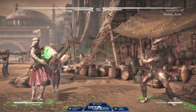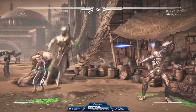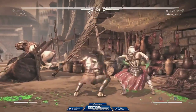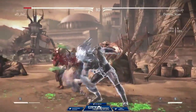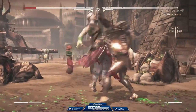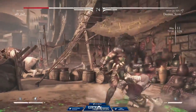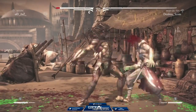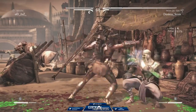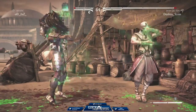Fight! Good cancel into the meter burn. I bet he goes to side switch — absolutely. This should be right at about 36%, gets to 32. Goes for the low, goes for the low again, then the overhead cancels. A lot of pressure here in the corner. Goes for the low. We have you now.